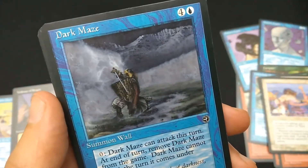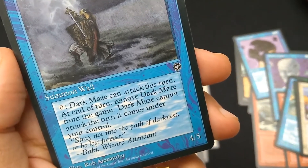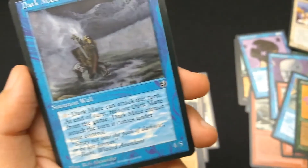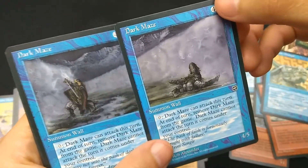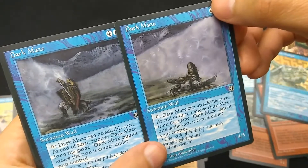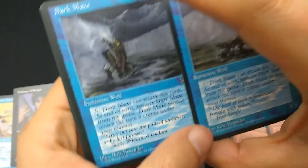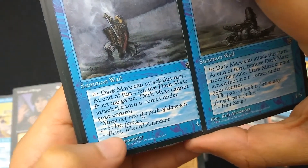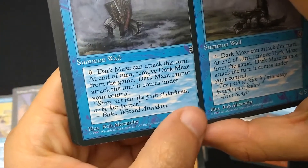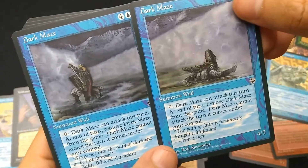Dark Maze — sounds familiar, I already had that one. Here's the other art for Dark Maze. Hey, is that connected? Yeah, that connects — so that guy didn't make it and that guy's still fighting. 'Stray not into the path of darkness, or be lost forever.' Baki, Wizard Attendant. Both by Rob Alexander. I think I had that one back in the day, but not this one. Now I've got the whole panorama.